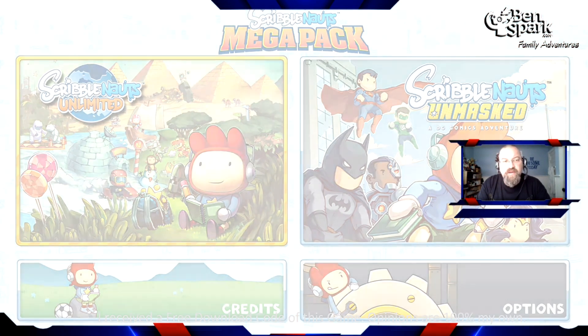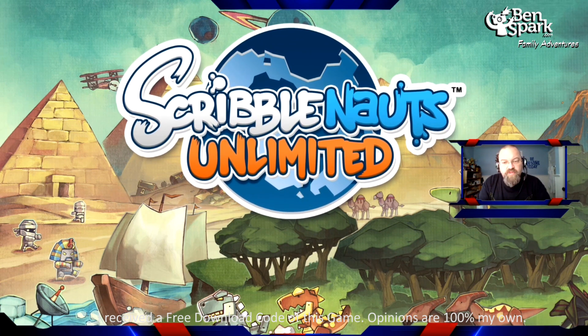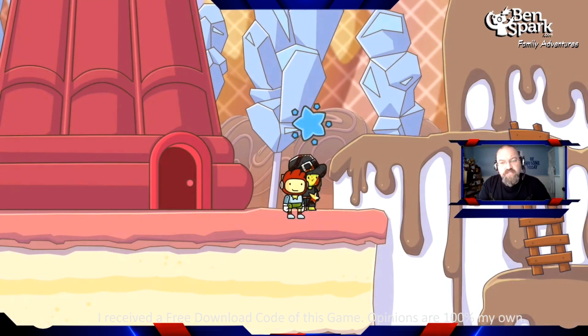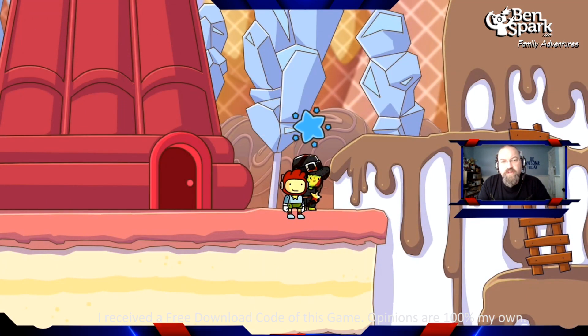You play as a character named Maxwell. Maxwell can create anything with his notebook and he's got some pretty cool powers. He also has a sister Lily, and with Lily she can pretty much go anywhere.